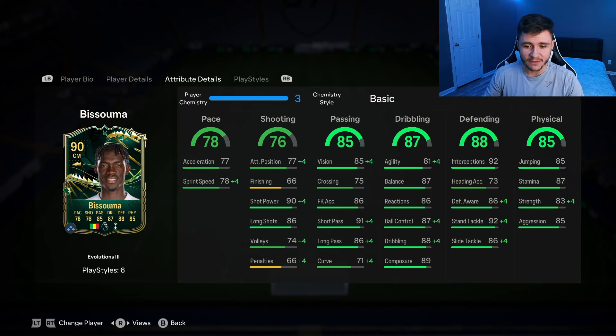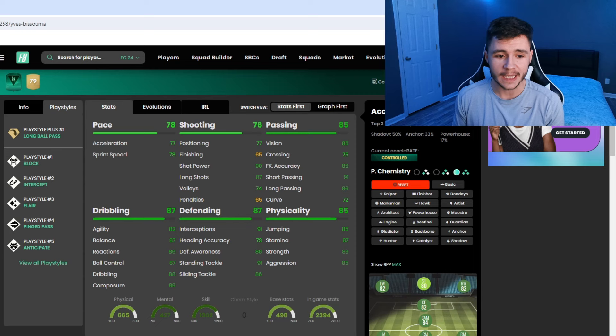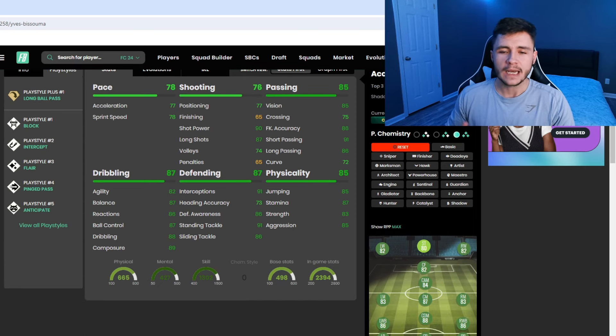87 dribbling is going to be a very important stat — 81 agility, 87 balance, 86 reactions; overall the dribbling stats are quite good. 88 defending and 85 physical are two really important stats. With 88 defending, he has 92 interceptions, 86 defensive awareness, and 92 stand tackle, so defensively he should be very solid. 85 jumping, 87 stamina, 83 strength, and 85 aggression round out his physical stats. On Futbin, Basuma has six play styles: long ball pass, plus block, intercept, flare, ping pass, and anticipate.